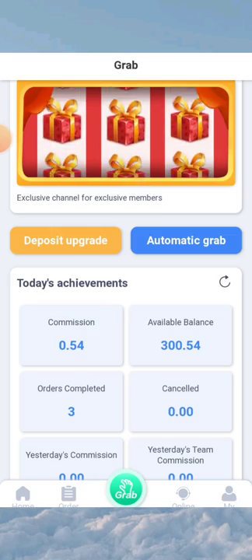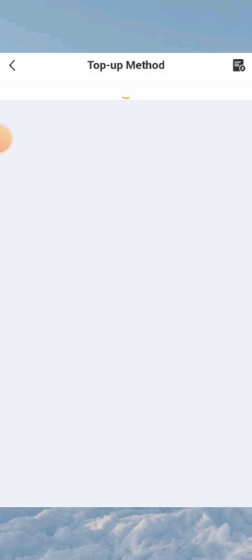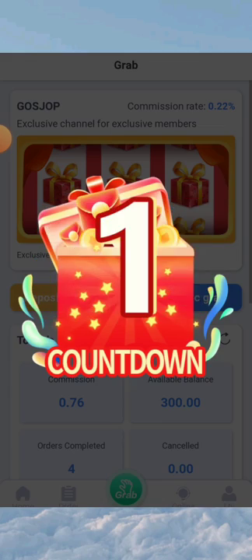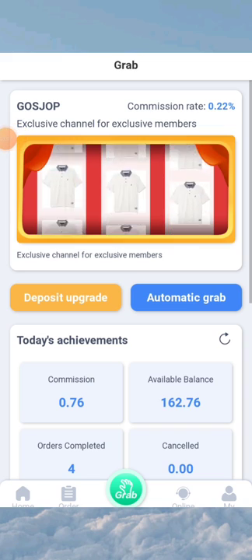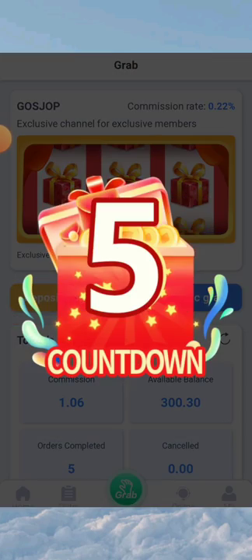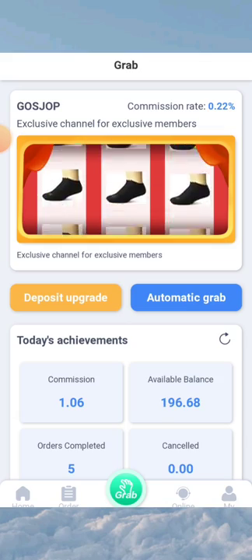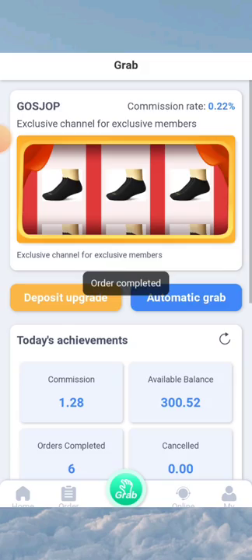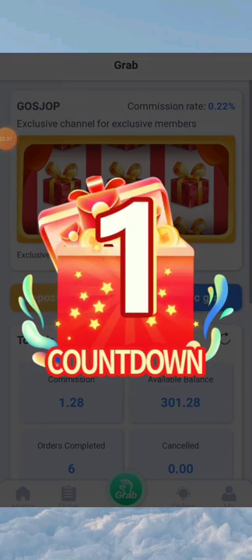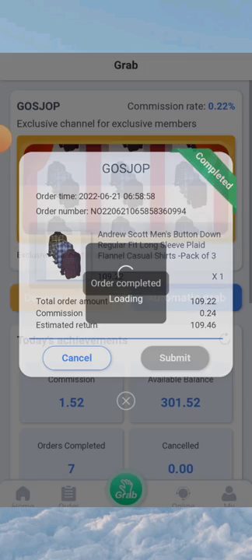We can see we have 300 USDT now, so we'll go to grab orders. Just click on Grab here and we can see we have done our first order. Now we'll go for the second grab — this is the simple process to earn money, just click Grab and complete your orders. We'll go for the second, third, and fourth grabs. The commission rate we're getting is 0.22 percent.